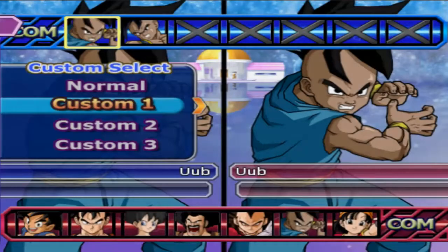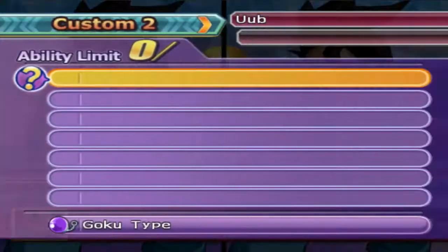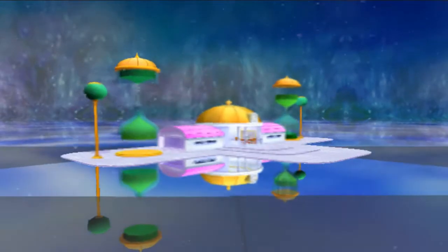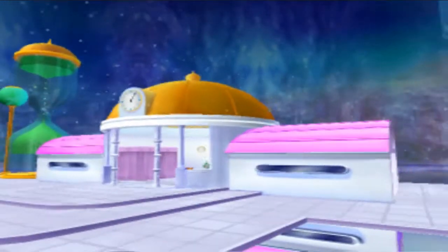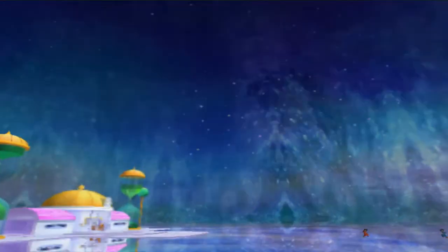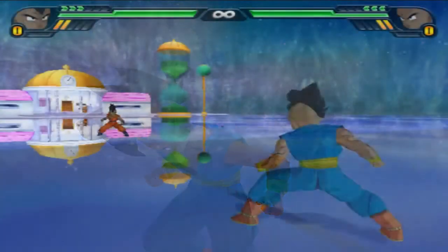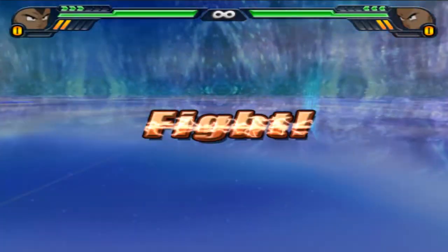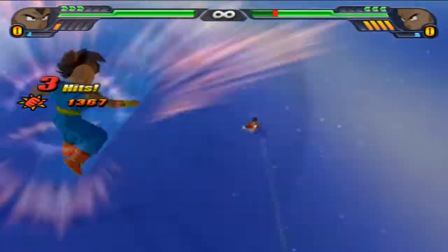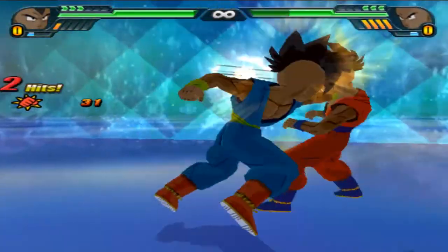So we got Chiaotsu AI versus Goku AI. Goku AI is more of a melee-focused one. We actually tested Goku versus Trunks — Trunks won out, but Goku did better on Gohan Boo than Trunks did, ironically, so we went with that. I never really tried Chiaotsu on anything. I really never thought Chiaotsu would be good, so maybe Chiaotsu would be impressive. I'll just have to find out.